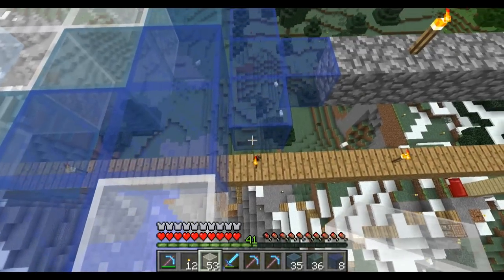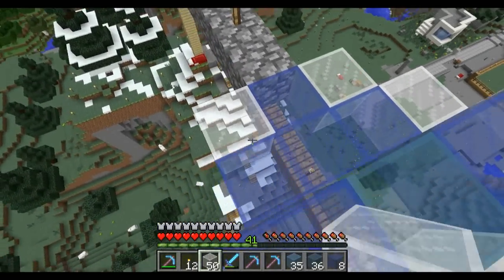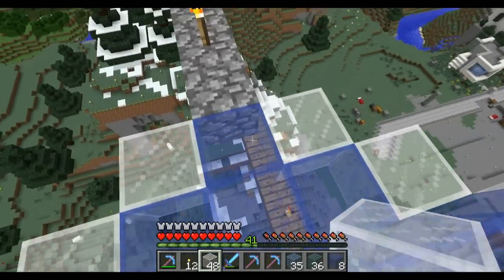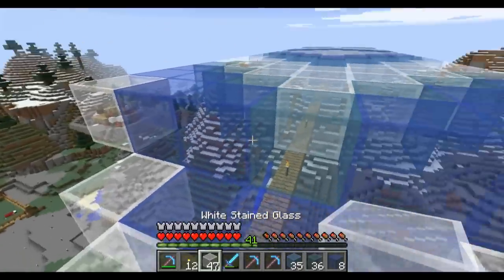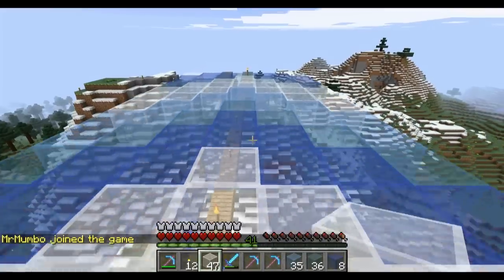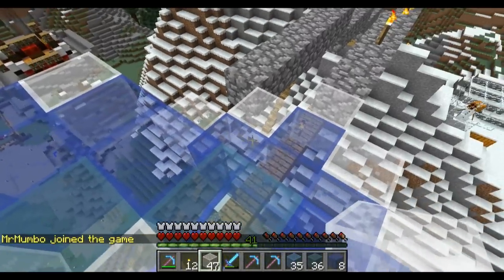I gotta do a spoof video about that. You know how dyes work on leather armor? Wouldn't it be nice if you could do that on any block? Yes, that'd be awesome. Oh man, the world would just be rainbow. Just knowing some of you trolls on the server, everyone would just go around covering all the dirt and we'd just live in a rainbow world. You're right, I would totally do that actually.